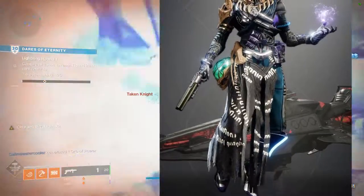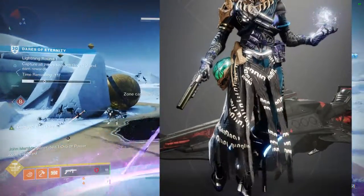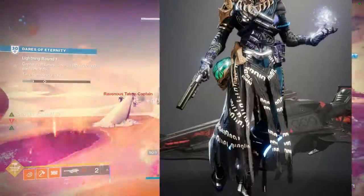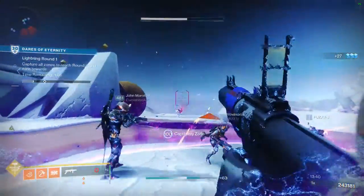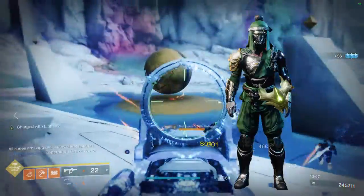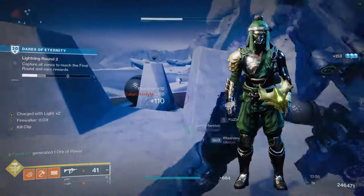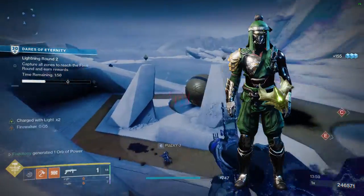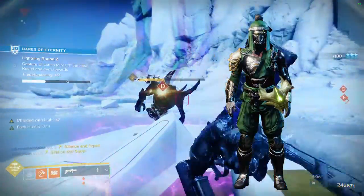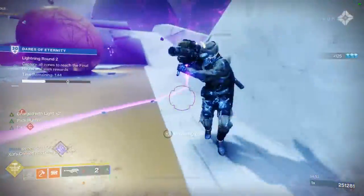Not only that, but it would be even better if they took it a step further and actually let us take enemies as trophies. For example, this Warlock chest piece has a Thrall head on the side. I would love it if — let's say in the Witch Queen — we had chances to not only get weapons and armor, but also accessories. Like, this Hive Guardian sword — you could get it and have it on your back or on your waist. It'd be a low chance to drop from a specific enemy in the raid, which would add a lot more replayability.